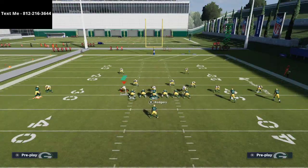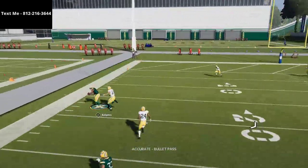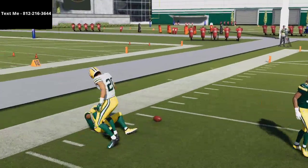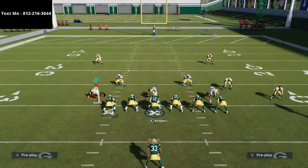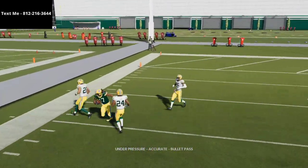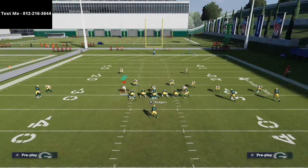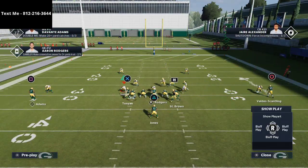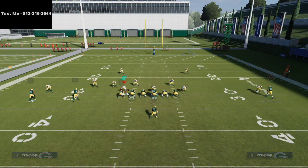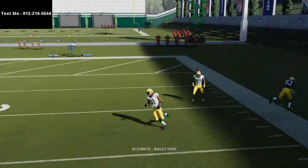The next read is this route to Davante Adams. You can smart route this so it goes a little bit shallower — it's basically a quicker, tighter cut of a C route, almost a sharper version. I would still recommend having someone with route technician running it, like Davante Adams. Now let me flip the play to show you what it looks like when the cornerback has a significant advantage.